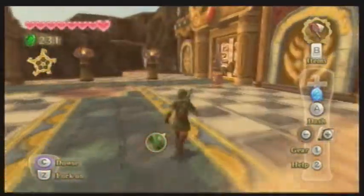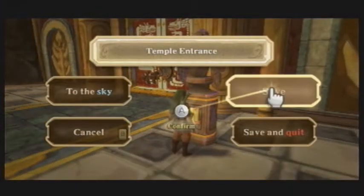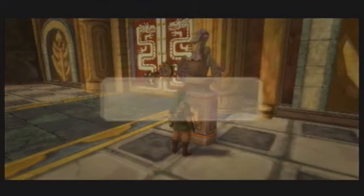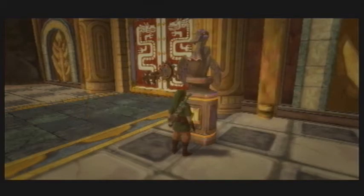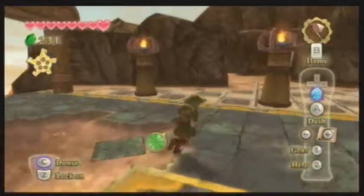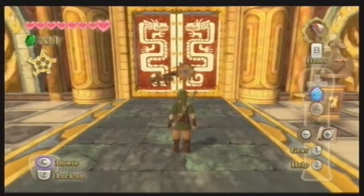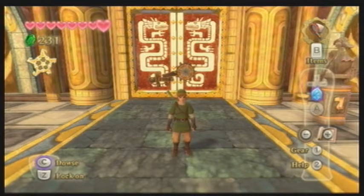Anyway, we've picked up all the pieces of the key — we have the whole key. So in the next Legend of Zelda: Skyward Sword episode we are going to enter that temple and search for Zelda once again. See you then!